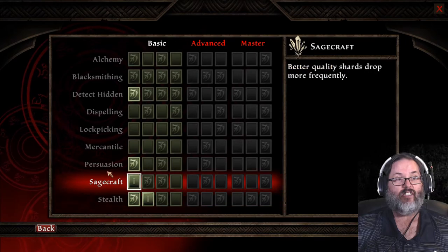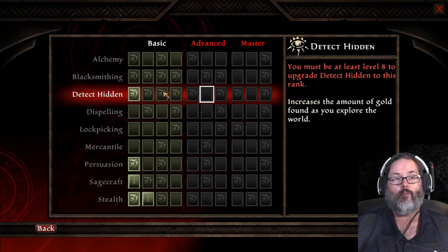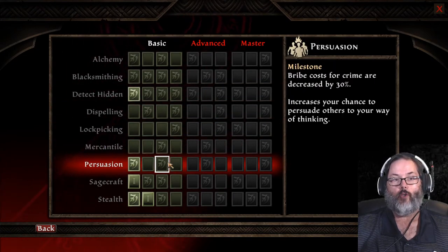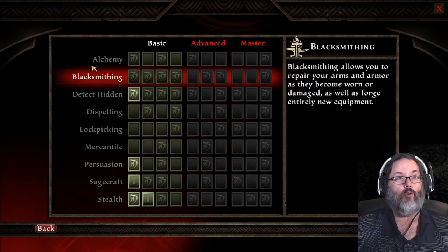So again, kind of a waste. Blacksmithing — very important. Detect Hidden — probably the most important. And Persuasion, you'll want a few points there. And if you're going to work on gems, mostly for a mage character, that would be important too.